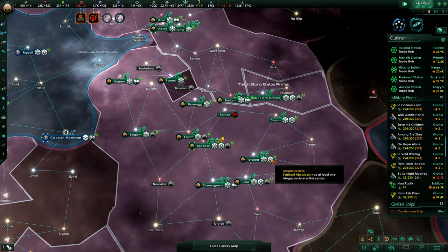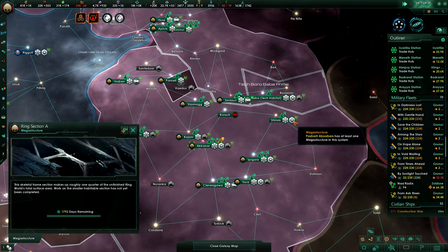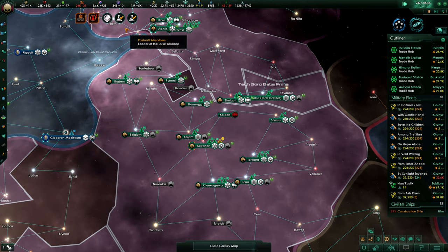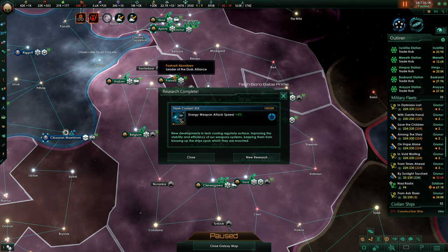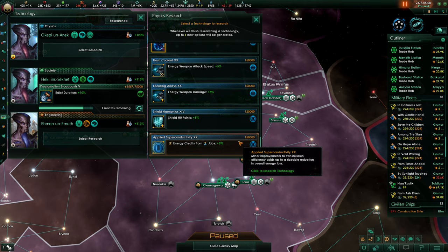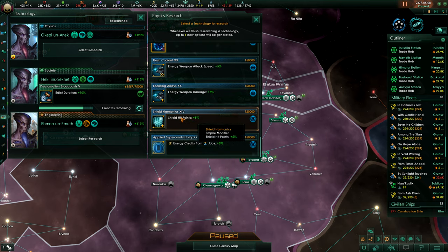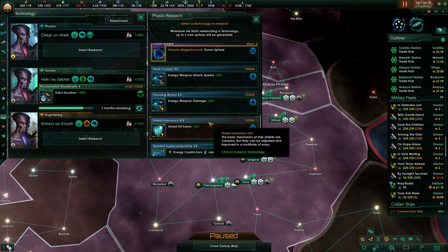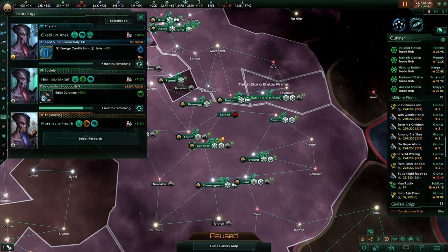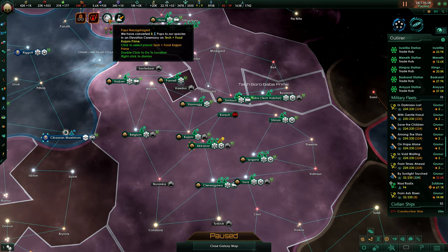We've also started another ring section. Very soon we'll probably go for the Mega Shipyard core. Flash Coolant and more energy weapon attack speed will help us as well. Shield hit points are useless against the Pretherin, so we're going to neglect these shamelessly, but we're going to need more energy credits in the end. Let's keep this balanced.